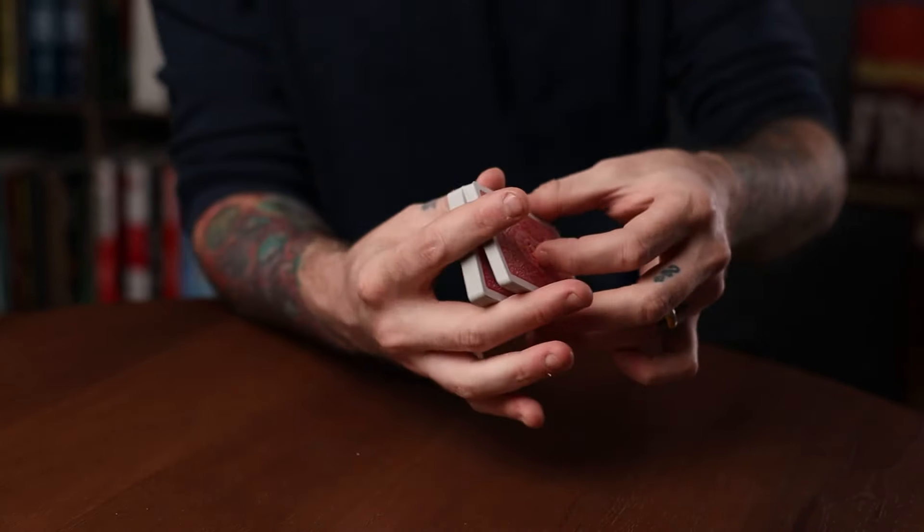To increase the odds of finding the dribble force's origins, I looked at all the stop forces you can do in your hands. One that came to mind is the riffle force. It's believed the riffle force was created by Philip Breslau, described in an unpublished notebook dated 1800. The anonymous author of that notebook wasn't sure how Breslau was doing it — possibly holding a break, a long card, a wide card, or a short card, as gaff cards were very popular in that era.